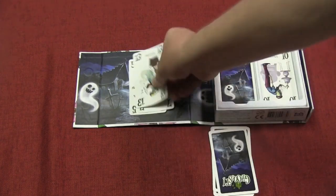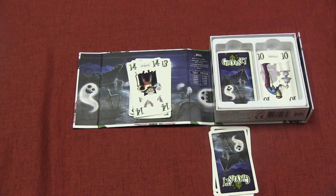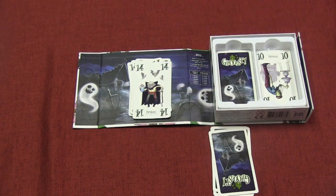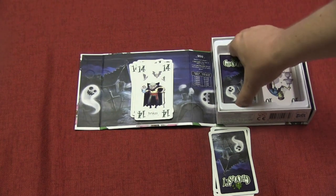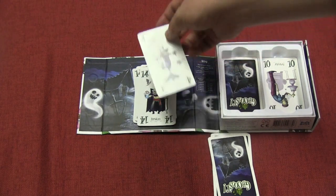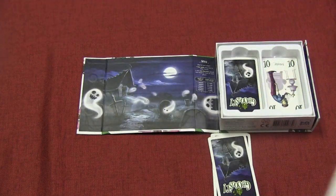So if I play a 7 there, and the next person plays a 13, and then the next person plays a 14, I can play the same number — 14 on top of that — or I can play a higher number. If I cannot do so, I will then draw a card from the Crypt and hope that it's higher. If it's not, then I take all these cards into my hand. You can also just take all the cards in your hand any time that you want to.